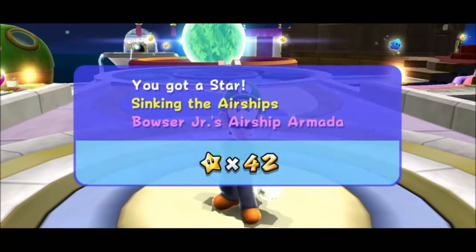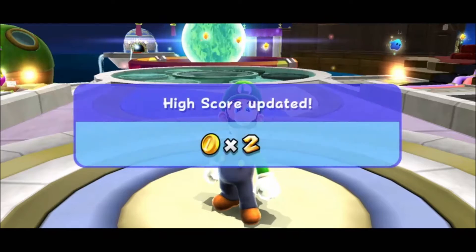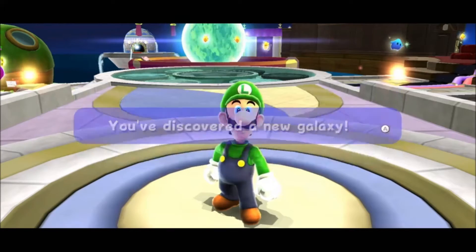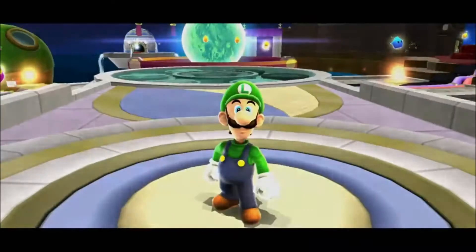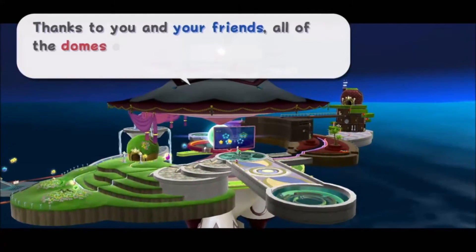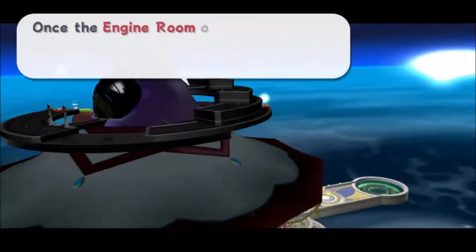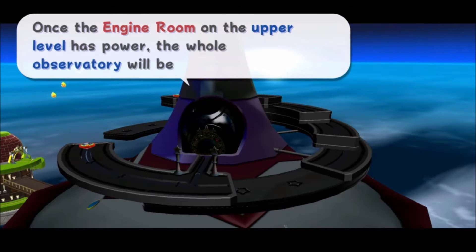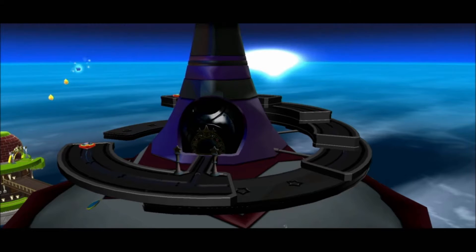The bedroom dome is now ours to explore. Star number 43. Galaxy complete. Huzzah! I've discovered a lot of new galaxies! Thanks to you and your friends, all the domes on the lower level are now working again. Once the engine on the upper level is powered, the whole observatory will be working. Then the Comet Observatory will fly as a starship once again.